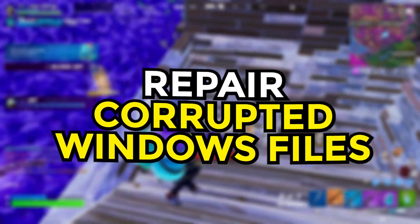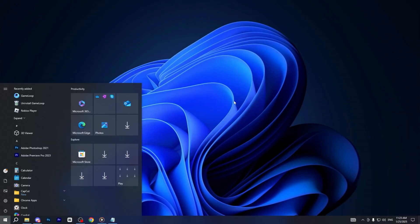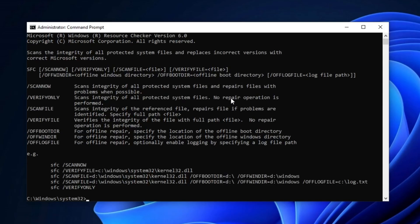Now, in the next step, we will repair corrupted Windows files. Start by opening the Windows search bar and typing CMD prompt. Once it appears, right-click on it and select Run as Administrator to ensure you have full access. When the command prompt opens, type the following command: SFC /scannow and press Enter to begin scanning for any corrupted files on your system.